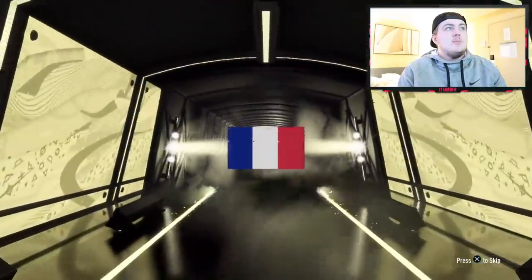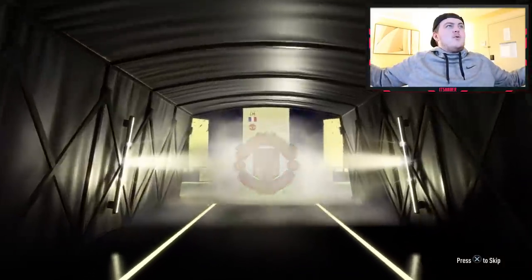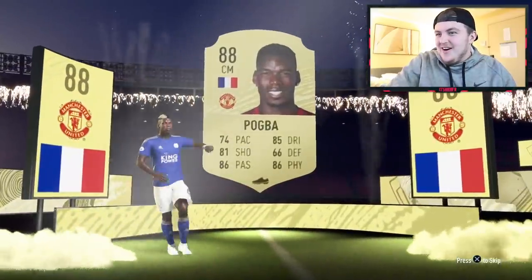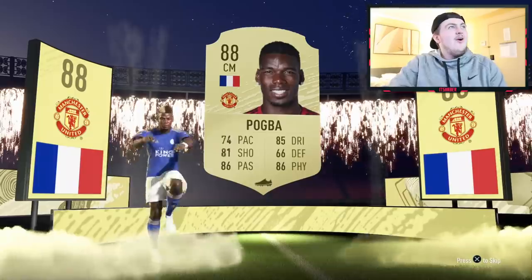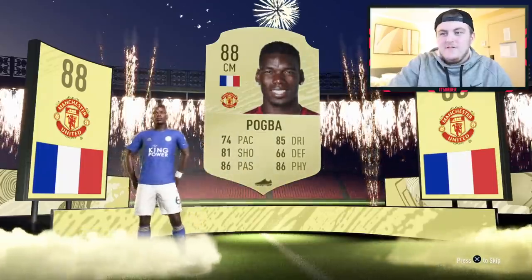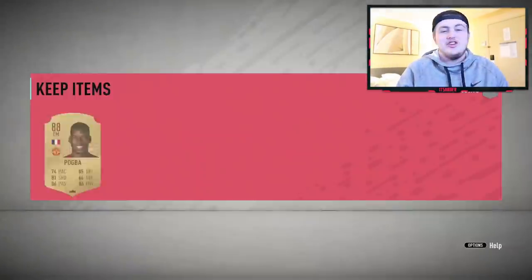We've actually got a walkout in the second pack. It's going to be French, centre mid — Paul Pogba! What a start. Second pack in and we've packed Paul Pogba. That is incredible. Paul Pogba on FutBin is currently going for on PlayStation roughly 300k. That is a massive pull. That might be one of the most expensive pulls I've actually got this year.